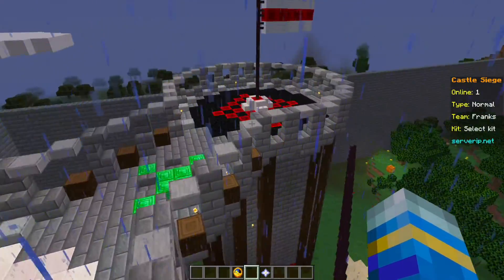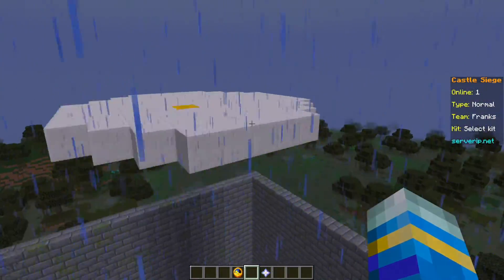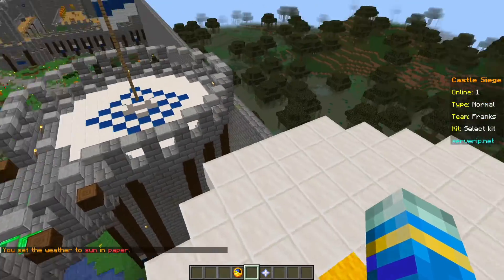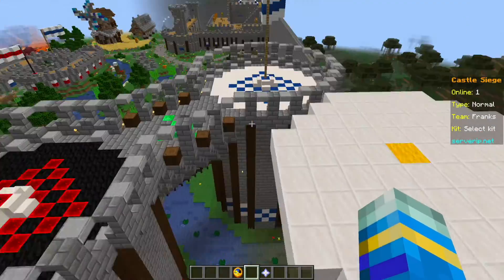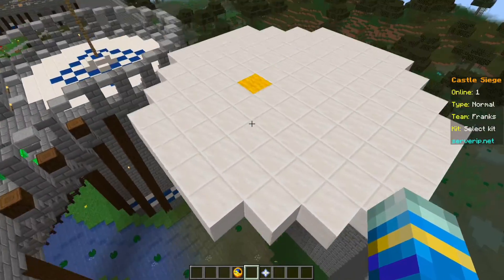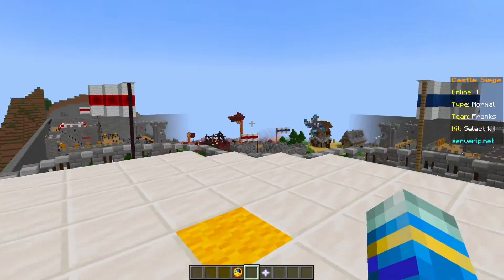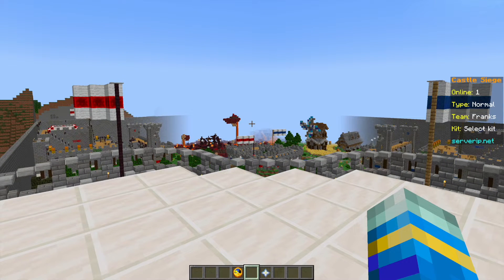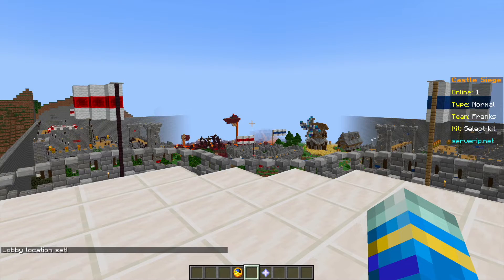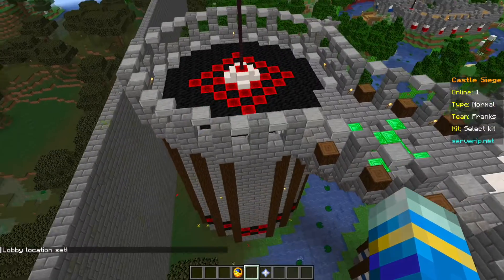So today we're going to show you how to set it up and give you the idea of this minigame. The first thing we need to do is set a few locations. We're going to use the top of these towers as the two spawn points for the bases, and up here is going to be the lobby spawn. We set that with the command /castlesiege set lobby, and that says lobby location set.